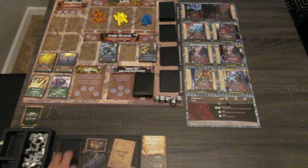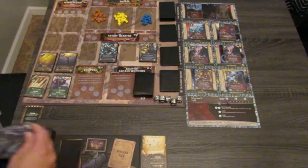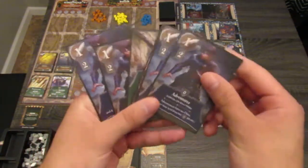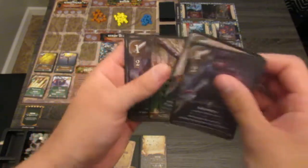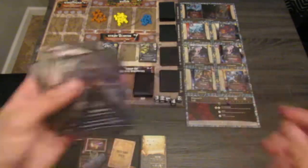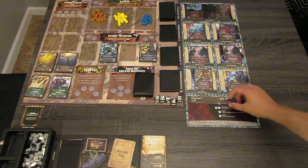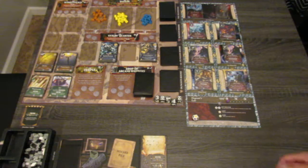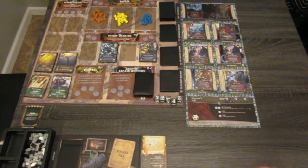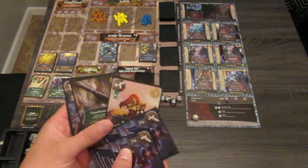Without further ado, we will draw our 6 cards. So this is what we have: Adventure, Adventure, Bree Sectum, Thunderstone Staff, Adventure, and Adventure. First thing we have to do, because it's Barricade Mode, we have to roll for the threat level — which is on 1 for the first round, so we get to roll 1 die. And it is a trophy, so we gain 5 gold for this turn, which can be spent at any time. That is awesome.